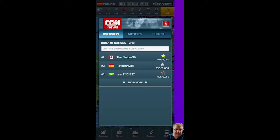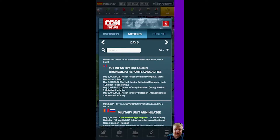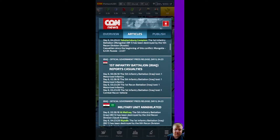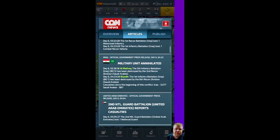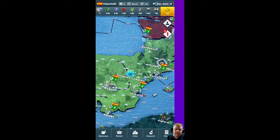We're going into the Newspaper. In the overview you can see I'm ranked number two — very happy with myself. You can expand it and see where everybody is. You can also read the articles — some people spam, but it tells you what's going on in the world. Or you can publish your own article.